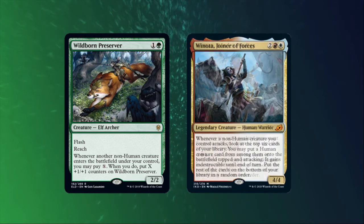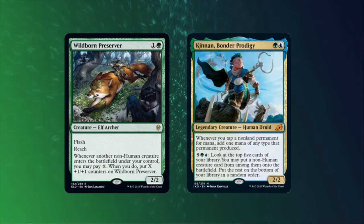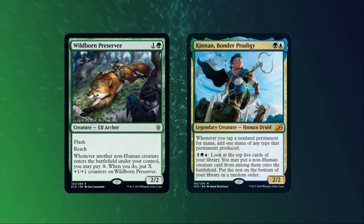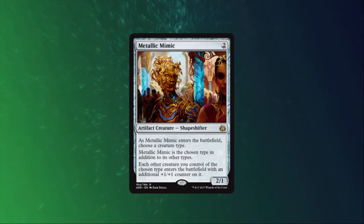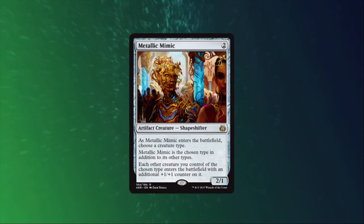And if you've got a ton of mana and a Kenrith on board, don't expect to cheat a changeling into play, because Kenrith doesn't bond well with non-humans. Finally, if you're just a fan of sponges, trilobites, turtles, brushwags, goats, or whatever your favorite oddball creature type might be, feel free to combine your changelings with Metallic Mimic and name whatever your heart desires.